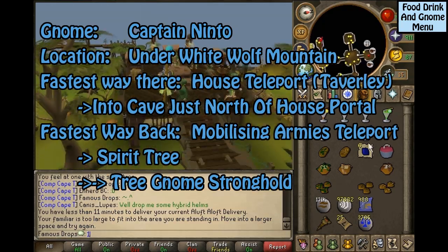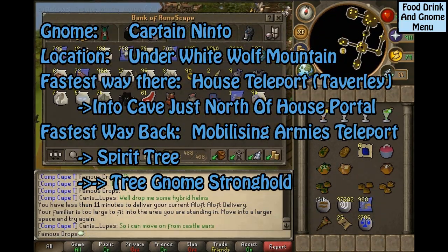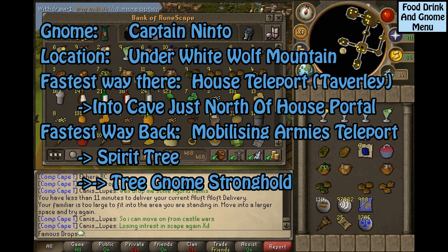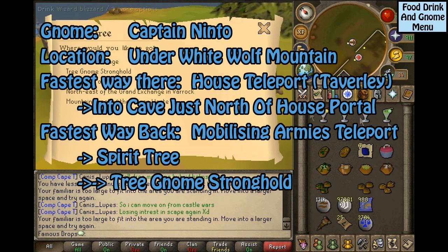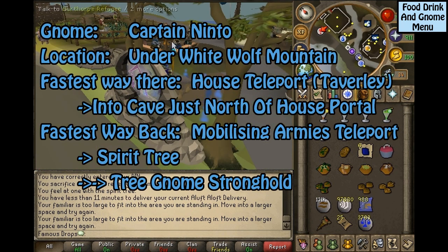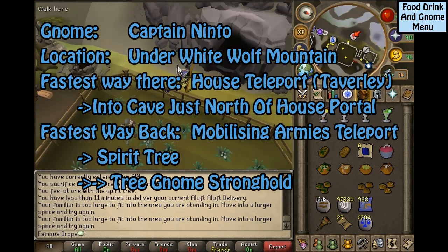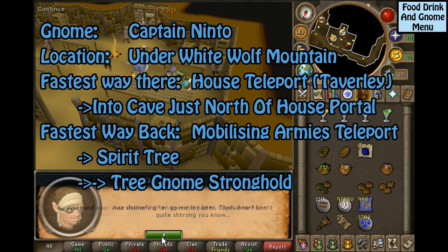This gnome is Captain Ninto, located under White Wolf Mountain. The fastest way to get to Ninto is to take the House Teleport to Taverley, then go into the cave just north of the House Portal. The fastest way back is the Mobilizing Armies Teleport to the Spirit Tree to the Tree Gnome Stronghold.